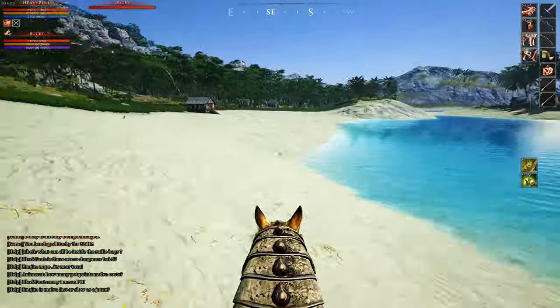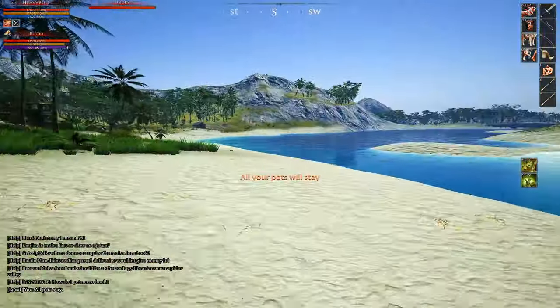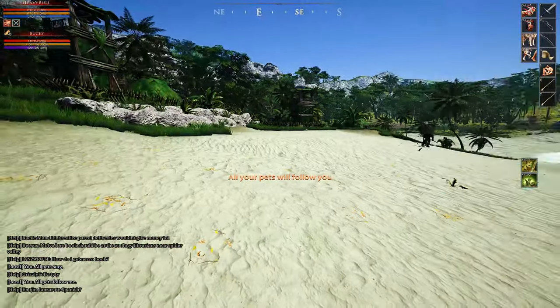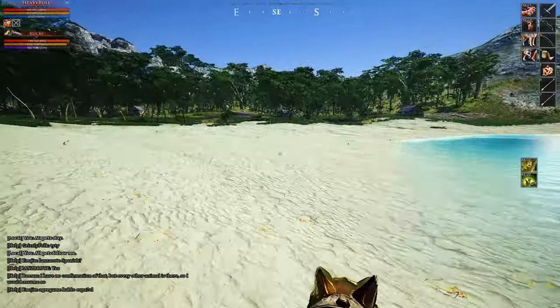Just keep following the coast all the way until you get to the same big satyr camp shown in my previous video, and once you arrive take a look around to see if you spot any players. Spotting any players before they spot you is really important and will give you the upper hand whether you want to confront them or avoid them completely.